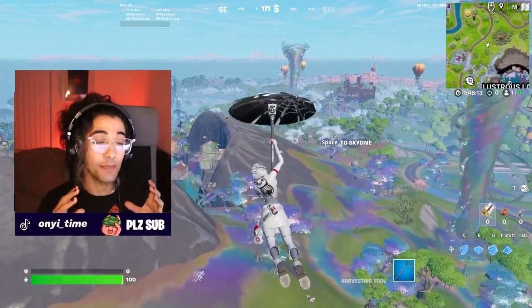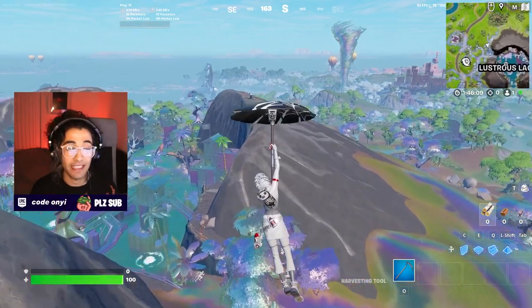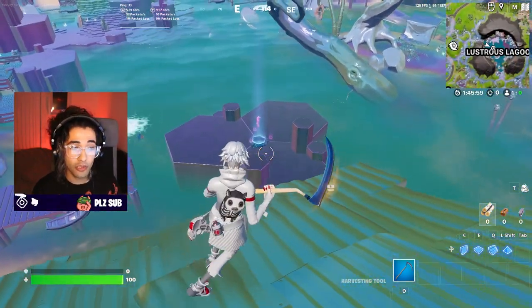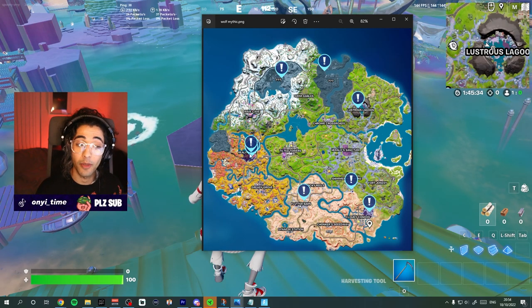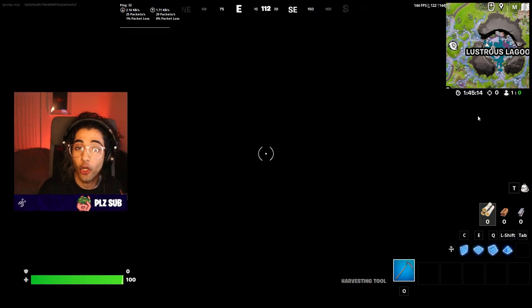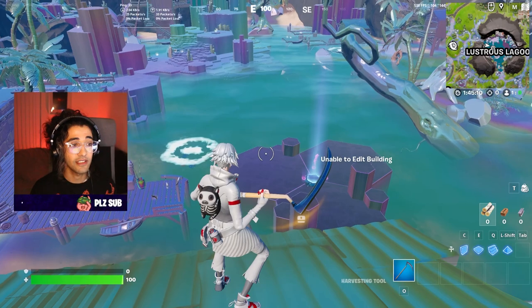Fortnite has officially given us one of the easiest mythics you can ever grab while playing the game - even easier than the Dragon Ball mythics in the past. All you have to do to grab one of these is take yourself to an alteration altar. All of these altar locations, as far as we're aware, are shown on the map, with three of them being at Reality Falls. They also show on the map when you're close to one in proximity with a specific icon, which you can also see on your mini map.